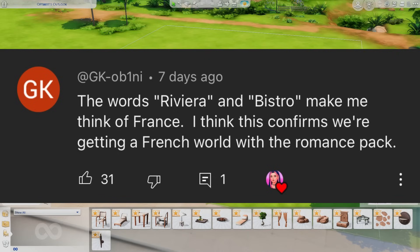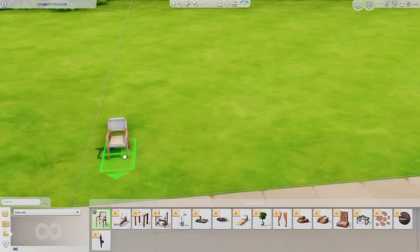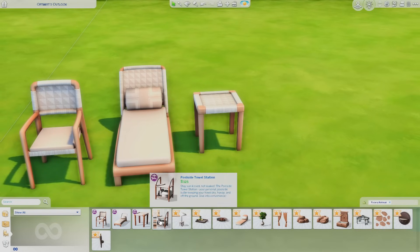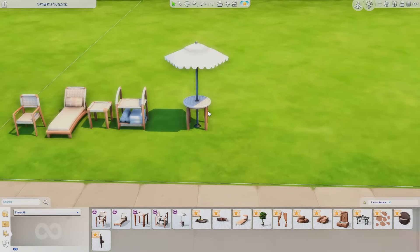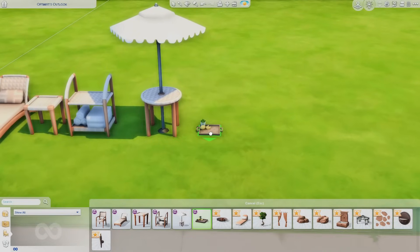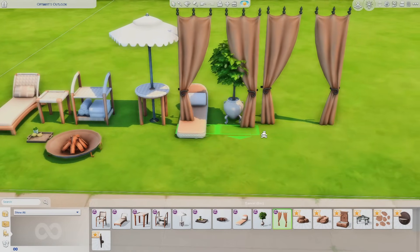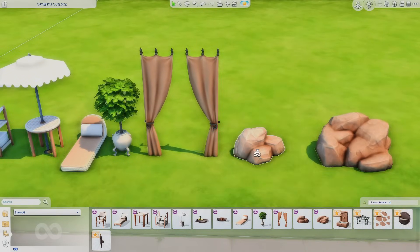If you want a chance to be the comment of the day, just comment down below. So let's start looking at the Riviera Retreat. We have some dining chairs which are really nice — I like the texture on these. We're going to look at the color swatches too, but I love to just place everything out first. This is the kit I was more excited about because with it being the warmer months, I just get more excited for this type of stuff. I will definitely get use out of this in my Sims' backyards and different pool lots. Those are nice curtains as well.